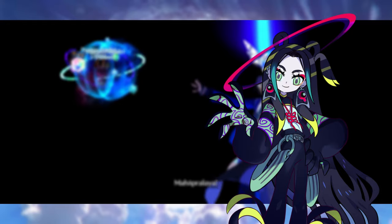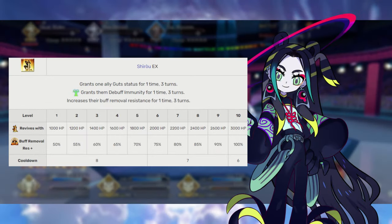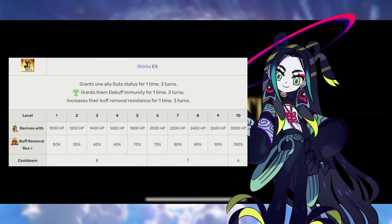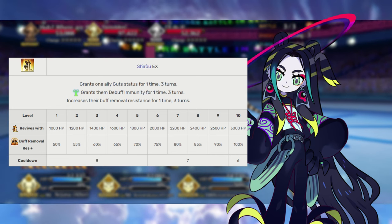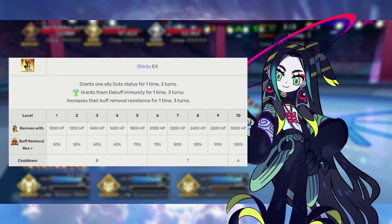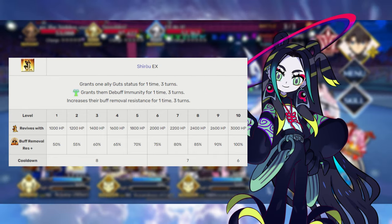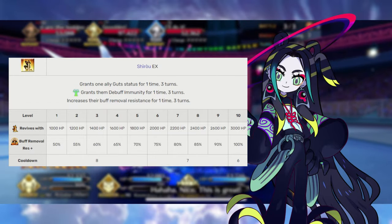Tai Sui's second skill I'm just going to call Shiro EX — because even if that's not the correct pronunciation, Shiro is my boy. This gives Guts to one ally for 3 turns to ensure people won't die when they are killed, applies debuff immunity to that same ally, and increases their buff removal resist. It's a neat little survival tool, but not as potent as the other two skills in Tai Sui's kit, so make sure you level this last.